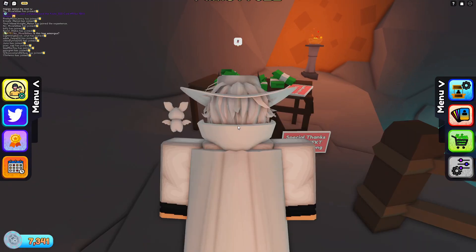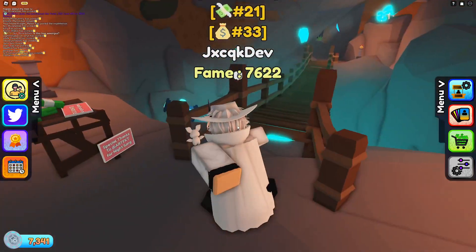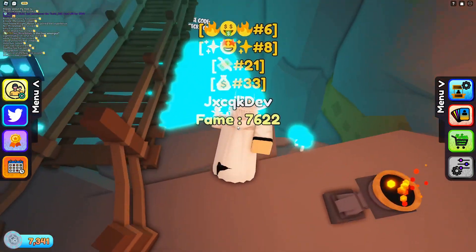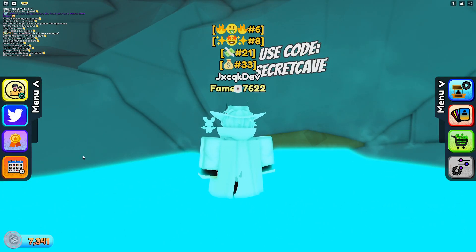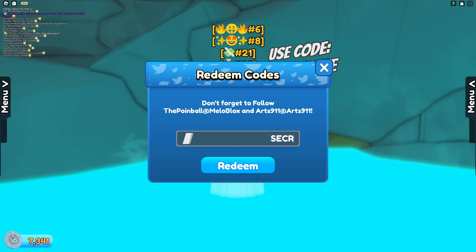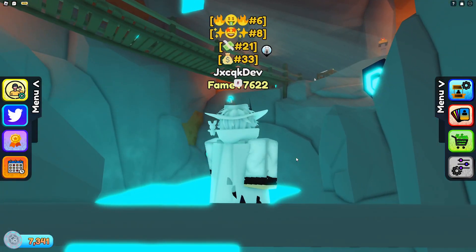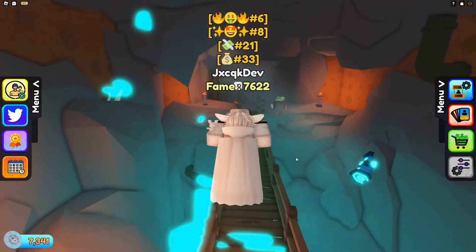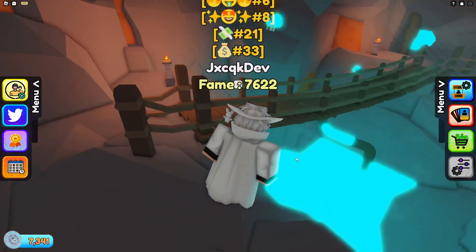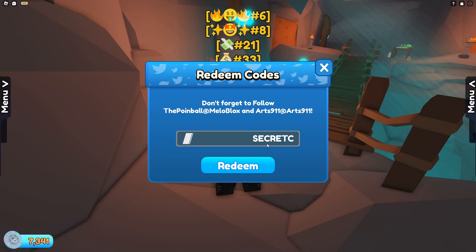There are some secrets in here as well. You've got special thanks to Art, the dev, who by the way is a W developer. And you've also got the code down here which is called 'secretcave' — you type that all in as one word, just like the other one. I believe there might be another code but I don't actually know where you find it in the game, though I do know what it is — it's 'secrets', like that.